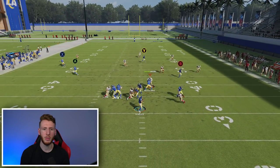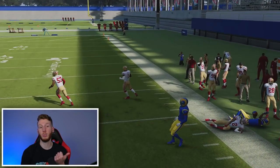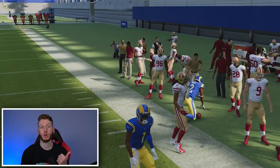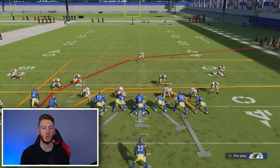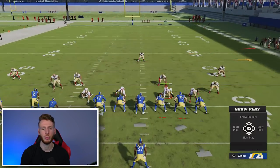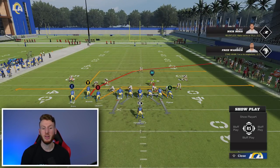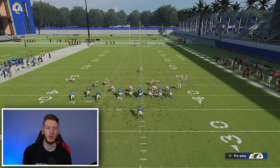You just motion out and the crosser gets open. I'm not using a team with gunslinger on purpose to show that you don't need gunslinger. I also wanted to note that you'd probably want your best deep route runner on this crosser — that's Robert Woods for the Rams. If you have your best deep route runner, they're going to run this crosser the best and you'll have the best chances. That was non-press cover three. Now we'll press the cover three.